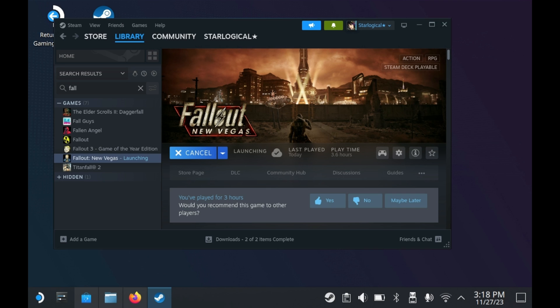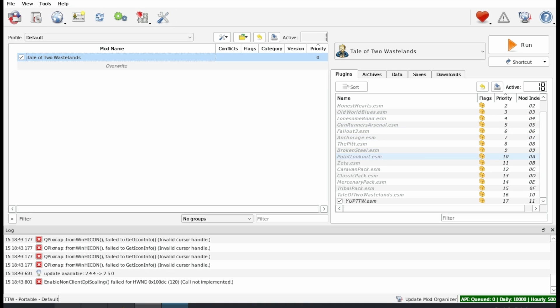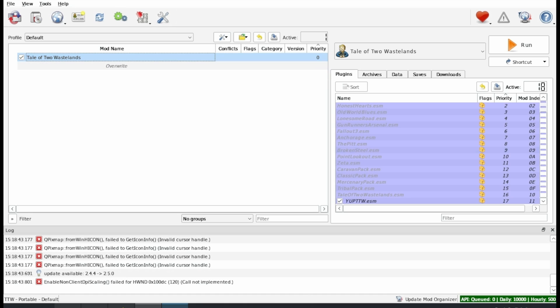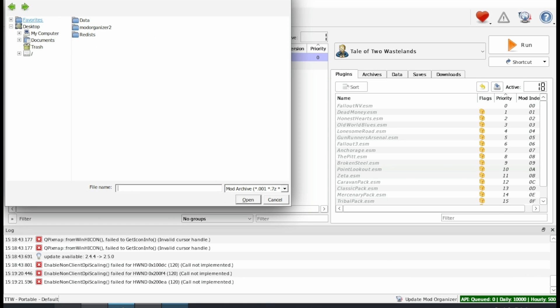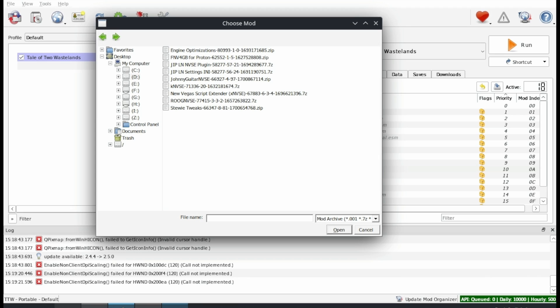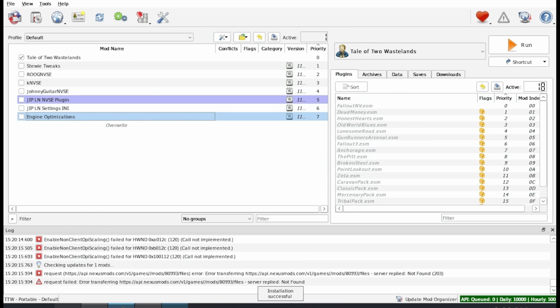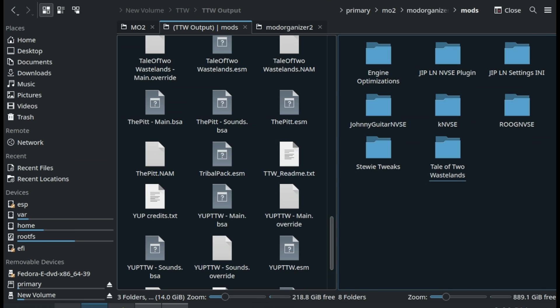Go ahead and launch Fallout New Vegas — as usual, you'll be greeted with Mod Organizer 2. You'll now see one mod has been added: Tale of Two Wastelands. Click the checkmark to enable it. Now we still have to install a bunch of additional mods. Press File, then Install Mods, and go find your microSD card directory, which you can find in My Computer. The Z drive is your Linux file system; you can find your microSD card on the D drive. Mod Organizer 2 can install mods directly from zip files.